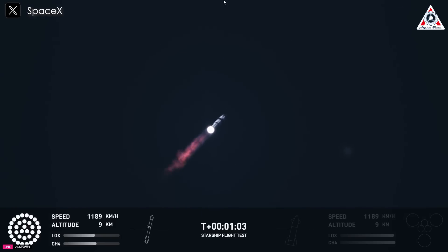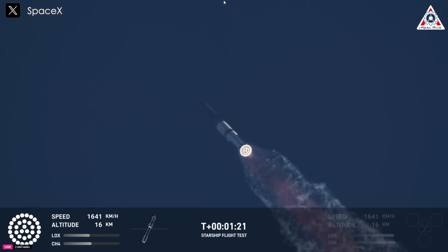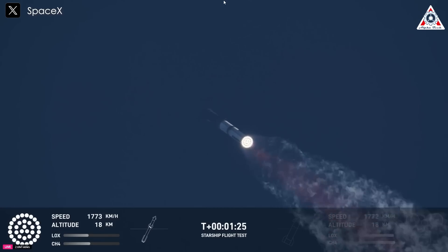We're just a little over a minute into flight. We're about six miles away, so all the sound's still hitting us here. Hearing good call-outs — power telemetry nominal, flying straight and true. We do see all 33 Raptor engines lit up on telemetry screens. At this point we've passed through that point of maximum aerodynamic pressure, max Q.